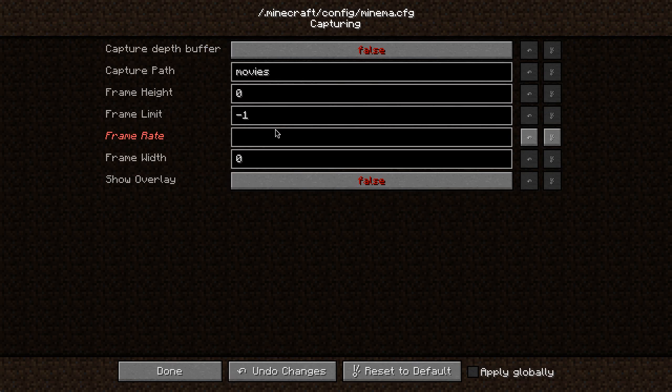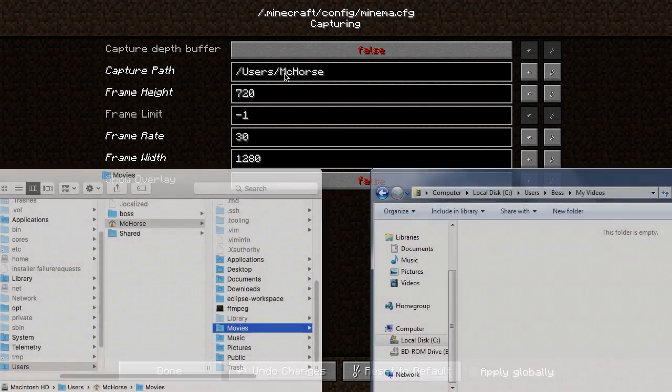I usually record in 720p 30fps, which is 1280x720. As for the capture path, you can keep it as is and it will record all the footage in Minecraft's movies folder, but with some launchers that might not work correctly and you'll lose your footage. So it's a better idea to specify a full path to some folder, like the default videos folder.